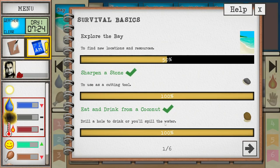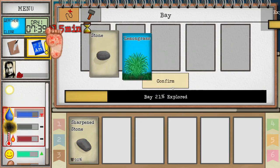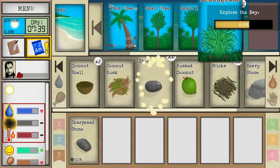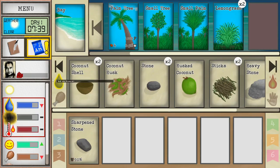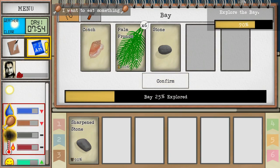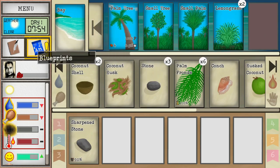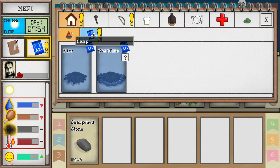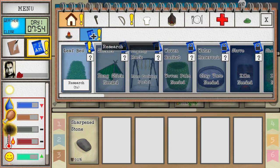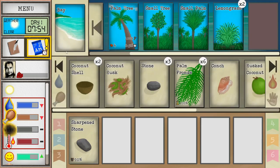We've eaten and drank from a coconut. Let's keep exploring - we need to find the jungle location because that's where we can reliably get wood. Obviously it's a bit scary but we'll find it eventually. Some palm fronds and a conch - we'll get some meat out of that later. We got a new blueprint: leaf bed. We can research this here - it's not really something we have to spend time doing, it kind of just happens in the background, which is cool and I like that.